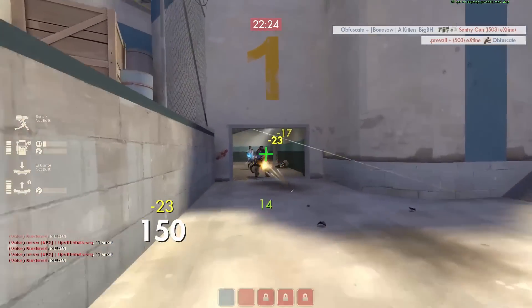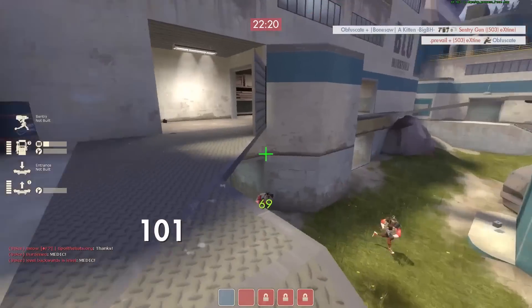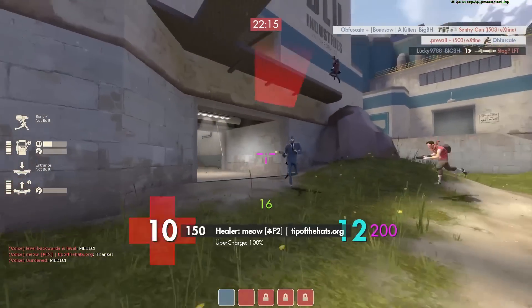You can get the metal back so that you have the shot, but if you try to fire the Widowmaker when you don't have the metal, it'll change you to melee. I don't think there's any sort of option or cvar that you could change to turn that off. You definitely have to be cautious of that.